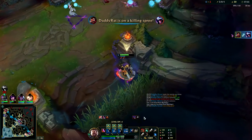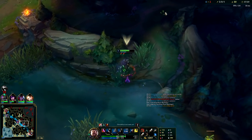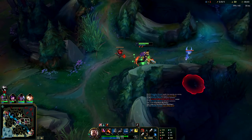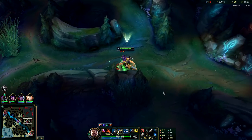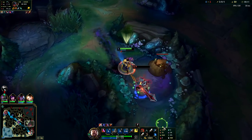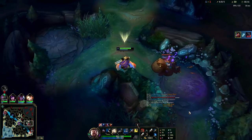You want to save your ult until last in your combo since it has the most range. You can do Q, QE auto, or auto attack E, auto EQ. He's thinking about flashing but he knows my flash is up when his is.